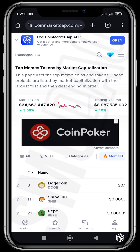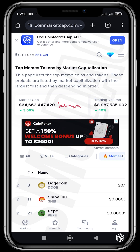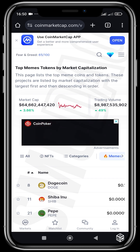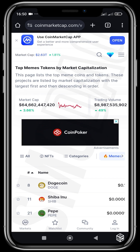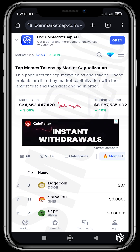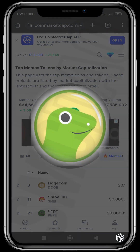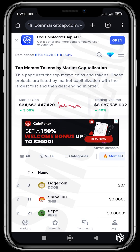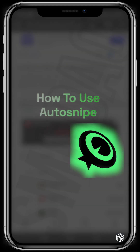Auto Snipe's fees are much lower compared to other bots. Sniping meme coins is a huge deal in today's market, especially on the Solana ecosystem. The total market capitalization of meme coins is at about 64 billion dollars with a trading volume of about 8 billion dollars. These are meme coins tracked on verified analytics platforms like CoinMarketCap and CoinGecko, and there are meme coins being launched every day that people make money from that probably never even make it to these platforms.